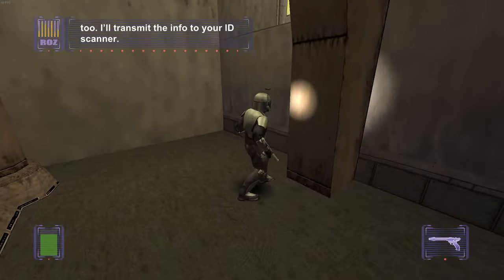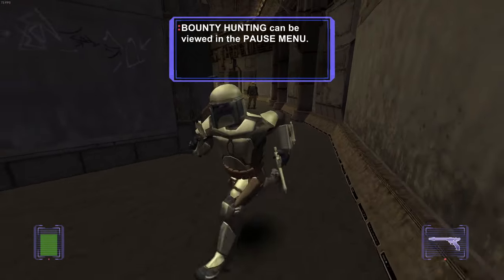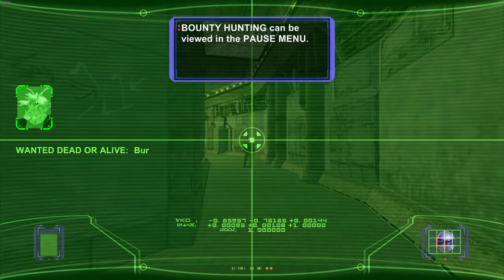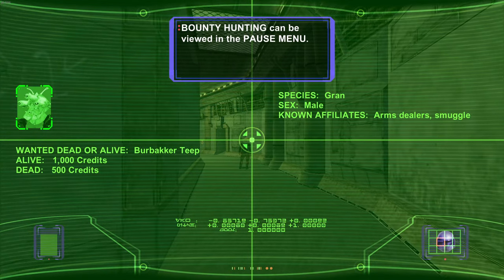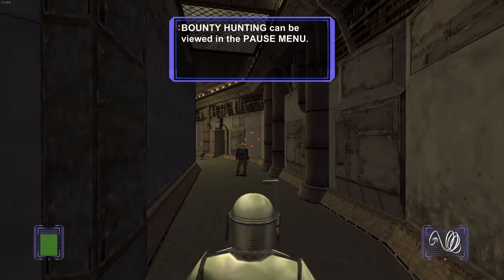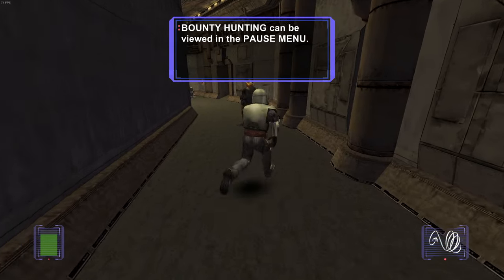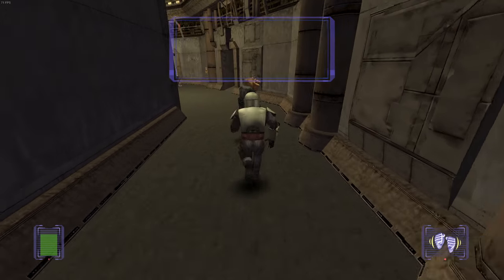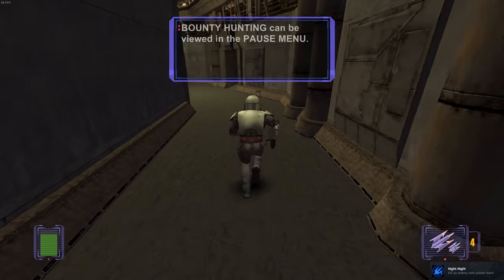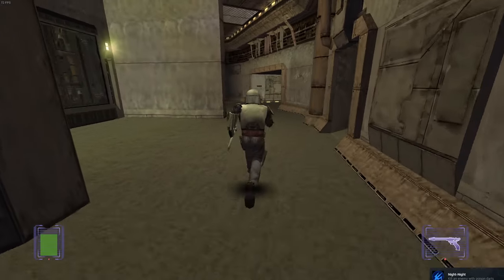I'll transmit the info to your IV scanner. So we have some scanner boys — we can go like this. Wanted dead or alive. So we can lasso him, I guess. Love the boys. Night night. Kill an enemy with a poison dart — I didn't mean to kill him. God damn it. Oh well.